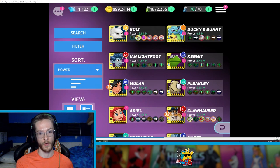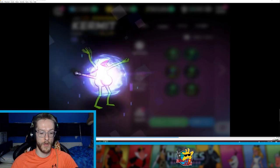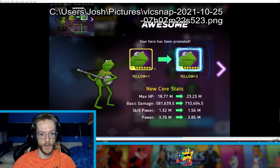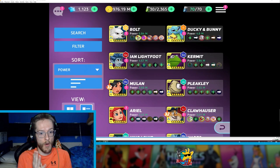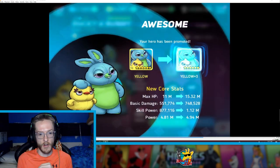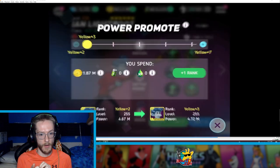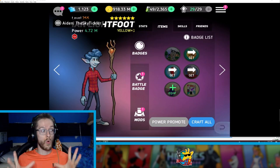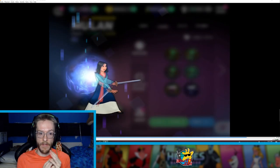My next priority was of course Kermit. I got Kermit up to yellow 3 as well, which was another huge promotion for him — that makes Kermit even more OP. And then I also got Ducky and Bunny up to yellow 3, and I believe I also got Ian up to yellow 3 as well. So I got quite a big range of all my characters up to yellow 3, which is very, very good.